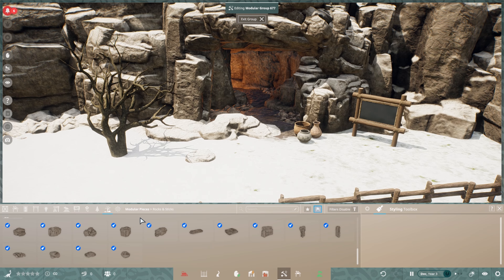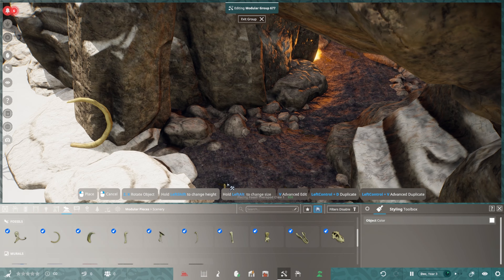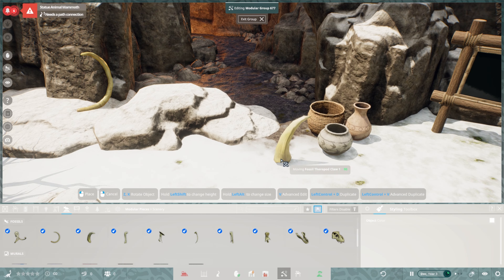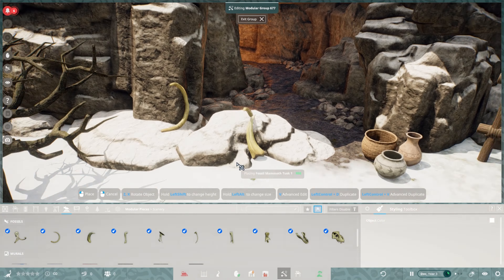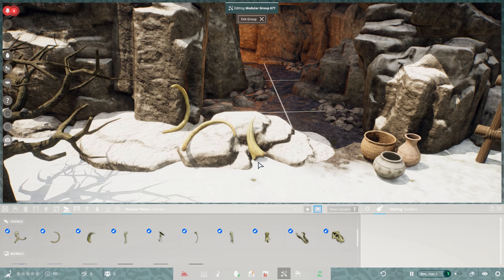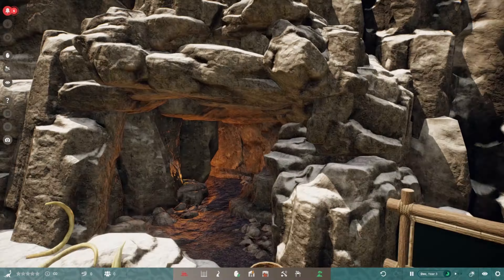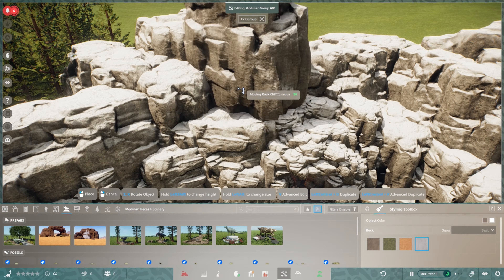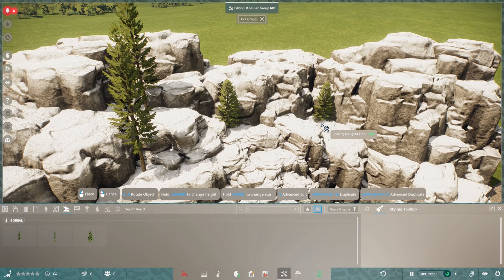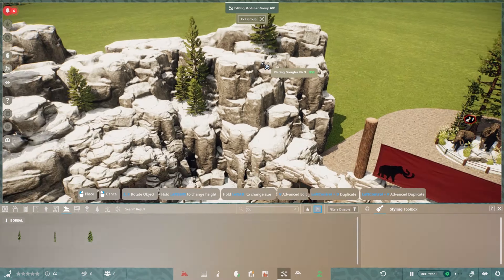I do want to have a section where guests can actually go into caves in the future. I'll put some mammoth tusks there, and this is actually a raptor claw but I'm trying to squash it to make it look like a rhino horn. I want sections where guests can actually go through caves and also go up to a little village area and go into huts, to really immerse them in what it was like for our ancestors.